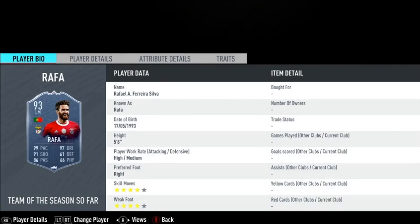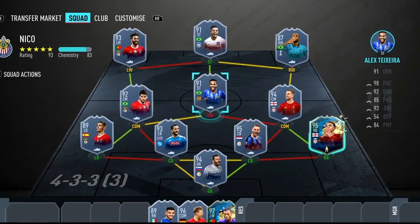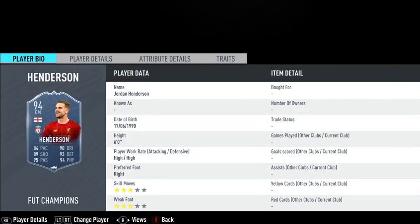On his left wing he starts with Rafa. At striker position he has Jonathan, and then he has Alex Teixeira — the Brazilian Alex — on the CAM position. On the right side he has 87 Lucas Modric. He probably would do the SBC if he had the coins for the 99 version, but he's using the 87 rated card.